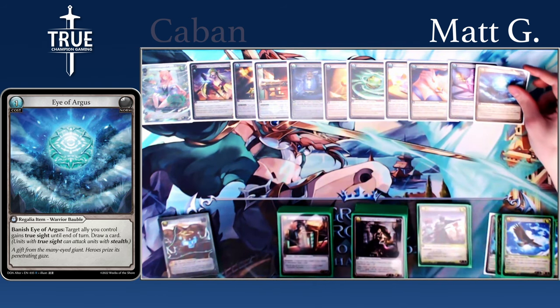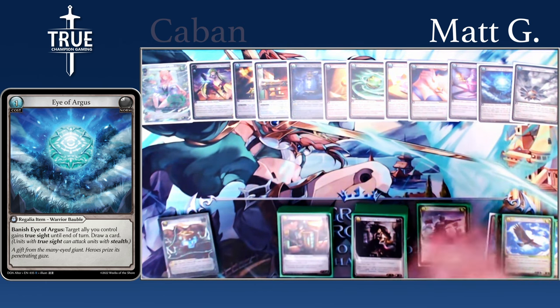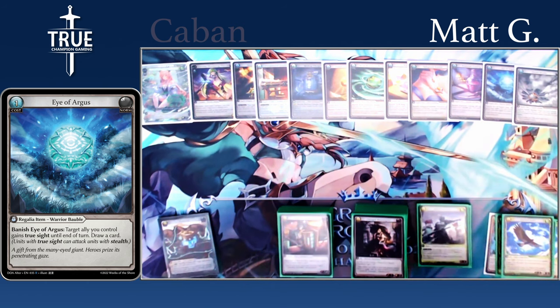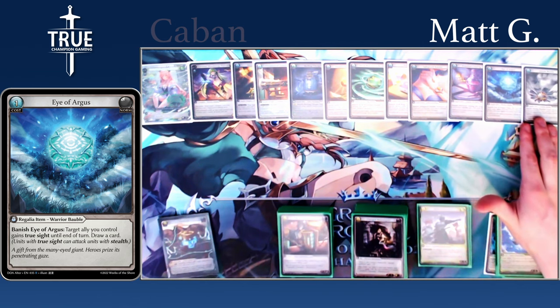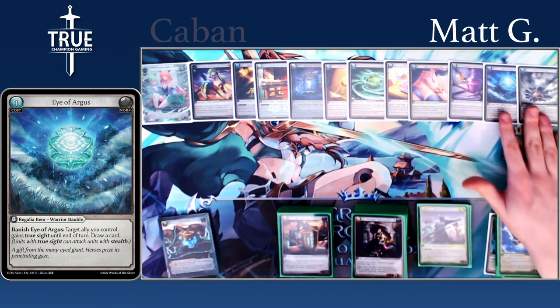And last but not least in the material deck, we have Eye of Argus and Smoke Bombs. These are float converters. You do play six floating in this deck and sideboard some extra, so just having an option to convert that and draw a card off of it is really strong. They also have some pretty good uses in the meta right now — being able to give a unit true sight to hit through stealth, or give a taunt or intercept stealth for a turn to swing through it.